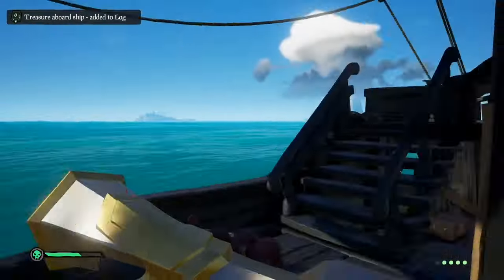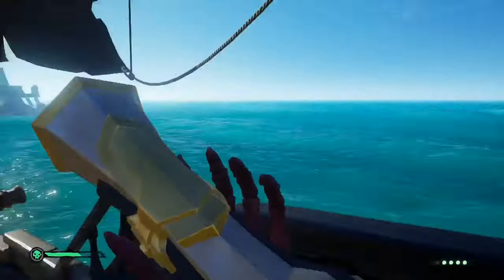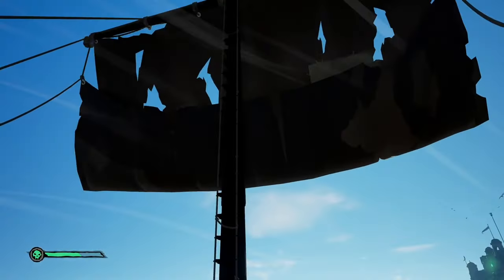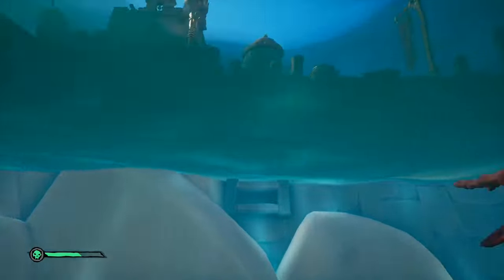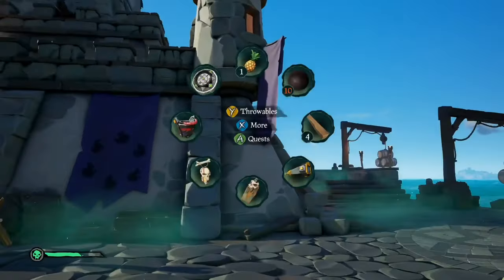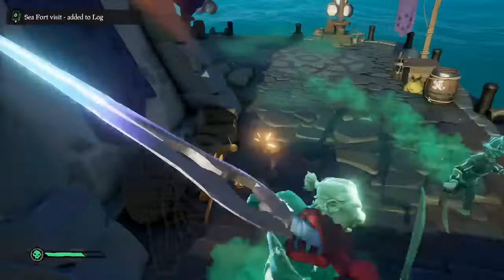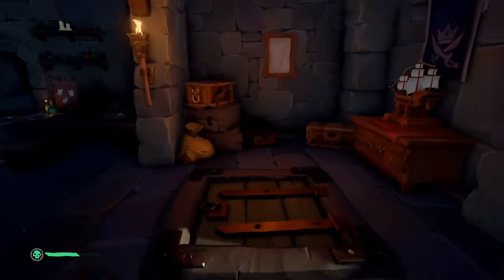Now the scrolls — the scrolls are the king's chest version for Merchant Alliance. Just like king's chests are for Gold Hoarders, the scrolls are for Merchant Alliance. Just like every other treasure on this list, it ranges from 5k to 15k depending on the level you got it from. For example, the Eye of Souls — if you got it from a skeleton fleet it'll be 15k; from Ashen Winds it would be worth 5k. So the easier the voyage, the less money it's going to be worth.